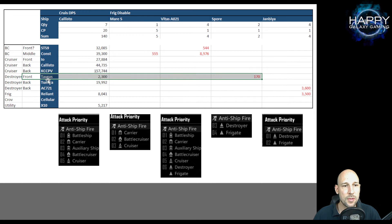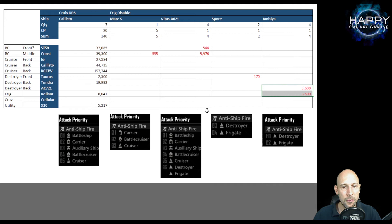For the Spore, they start with destroyers and frigates, and we can see they started damaging the front row Taurus. That's not really what I'm looking for if I want to disable systems - I want to disable them on heavy ships because the small ones die very quickly. The Taurus was gone very quickly so we didn't do much subsystem damage. Same for the Janibar - they start with destroyers and frigates and started doing damage on the ACS-721, then on the Reliant frigate, by which point the Taurus and Tundra were already gone.